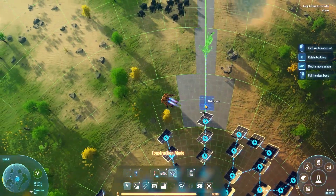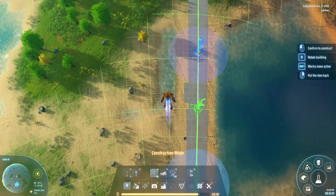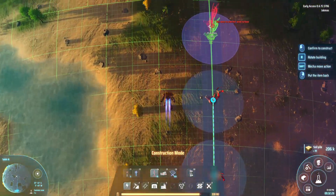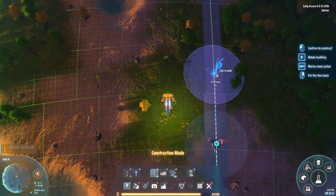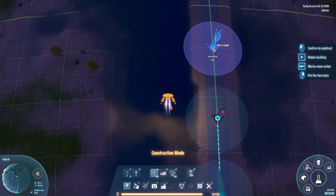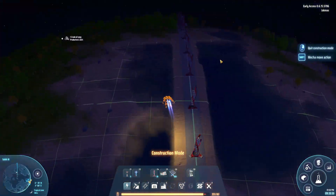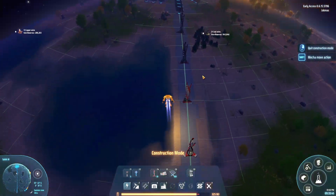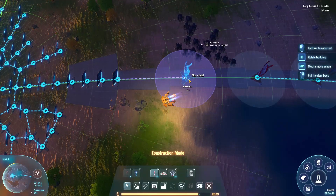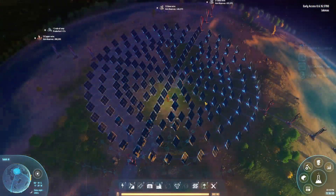I started putting some wind turbines down — like I said, they're going to go around the whole planet. Looking back at this, I realized I made a mistake: I'm putting the wind turbines as far away from each other as possible, but they should be as close as possible so we can fit more in. It's not a big deal and I'm going to change this before the live commentary bit. That's the basic idea for power.